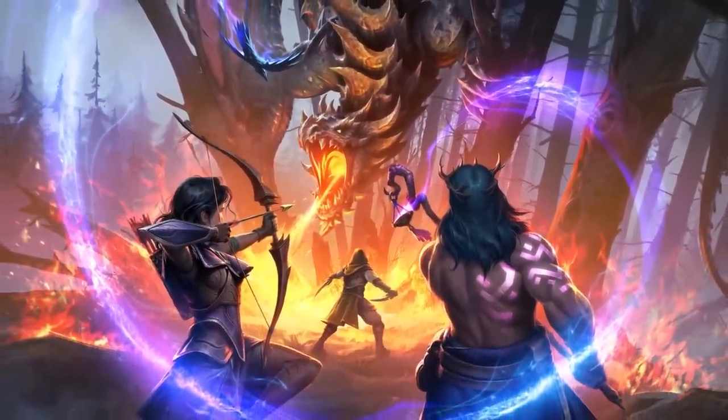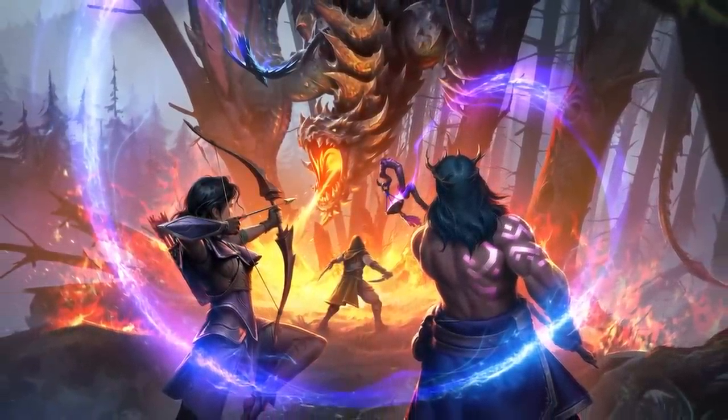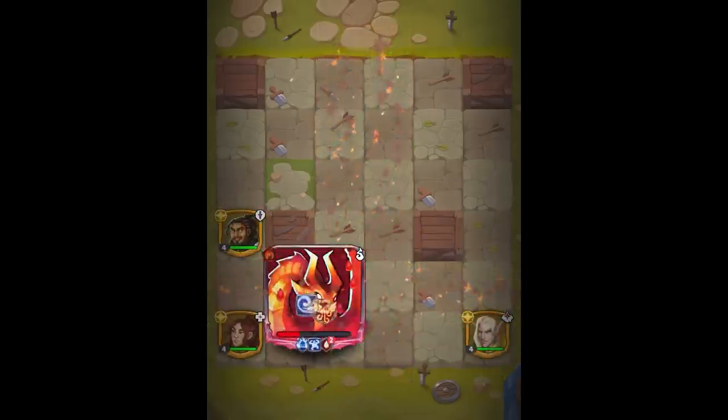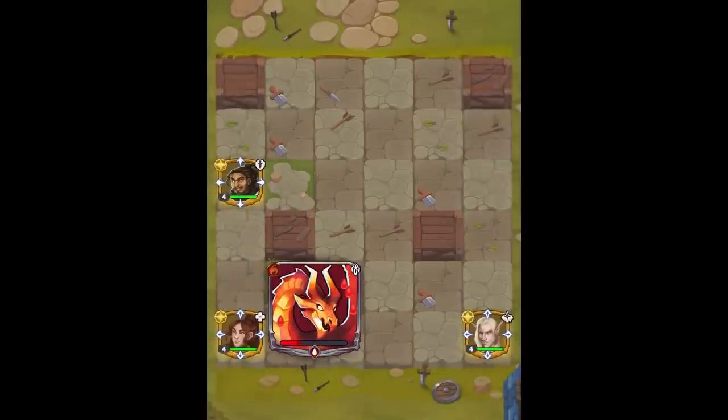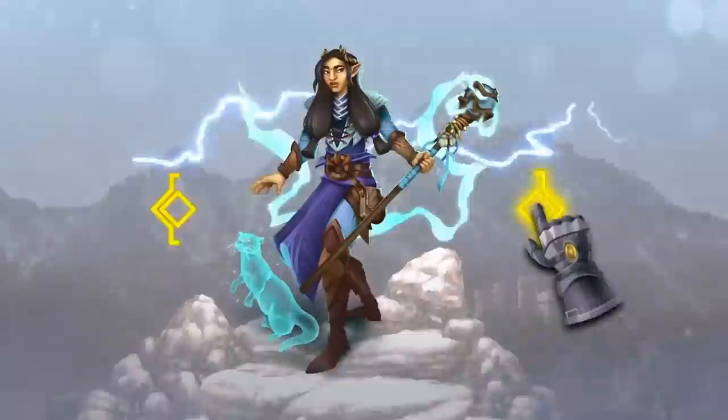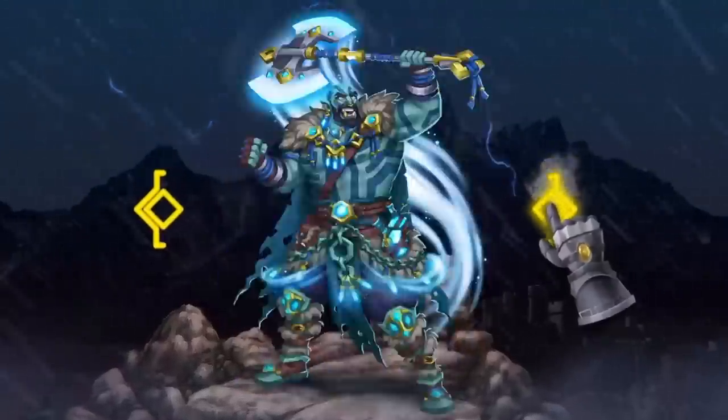Rather than moving all the members of the team individually, you can pick one hero and use that hero to move the rest of the team around the battlefield. This creates unique strategies and endless choices depending on your skills and their heroes. My favorite part about the game is figuring out which heroes specialize in what type of ability and building strategies around that. You can collect and upgrade over 150 heroes, which is fun because I'm all about collecting.